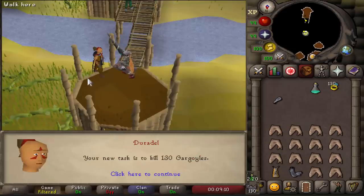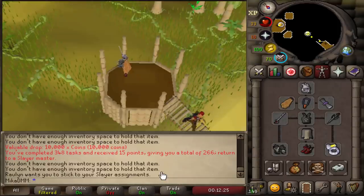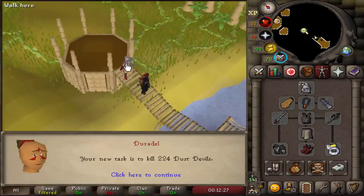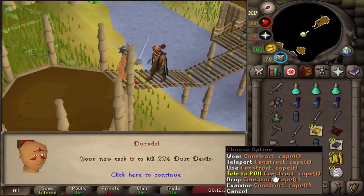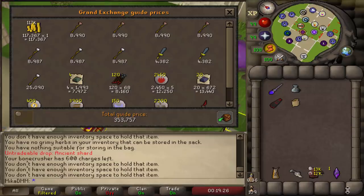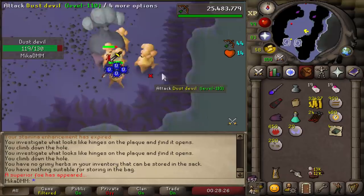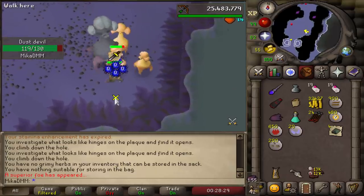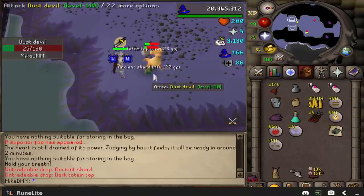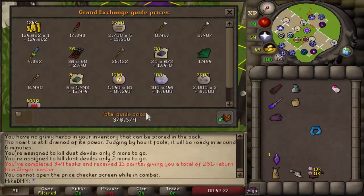We've completed Dark Beasts and now we get some Gargoyles — for a grand total of 619k. One of my favorite tasks by far. And Dust Devils — very, very nice. 336k from that one. Absolutely loving Dust Devil tasks. We got ourselves a first Dust Devil superior, and we got ourselves a Dark Totem Top. 370k from the last trip.